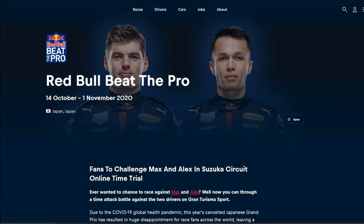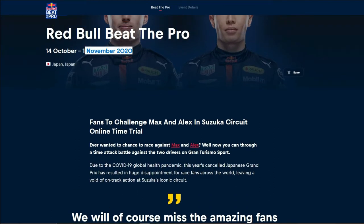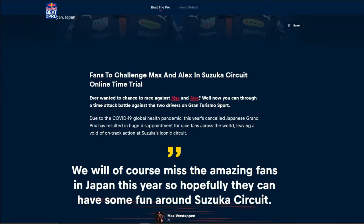This is Red Bull Beat the Pros. The two Red Bull drivers currently in Formula 1 are Max Verstappen and Alex Albon, and each set a flying lap at Suzuka Circuit in Gran Turismo Sport using the Super Formula car - the Honda, seeing as Red Bull uses Honda engines in real life. It runs until the 1st of November.